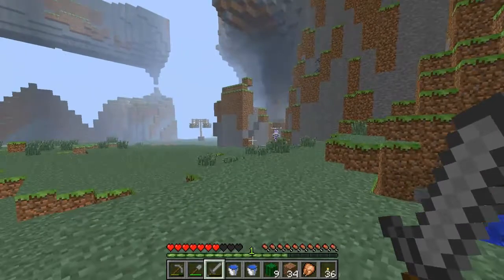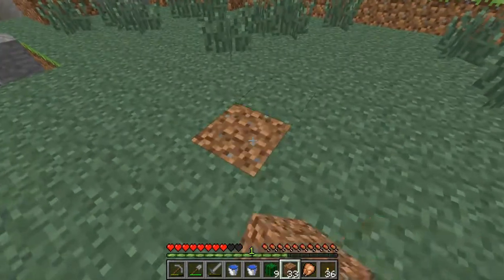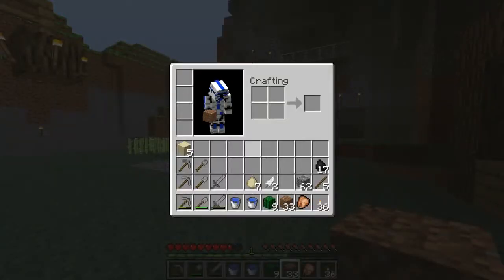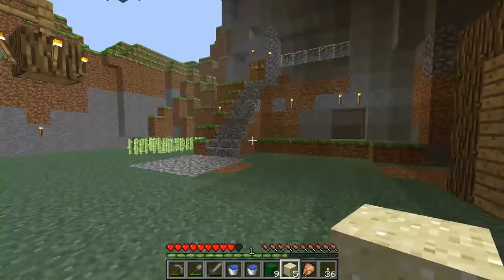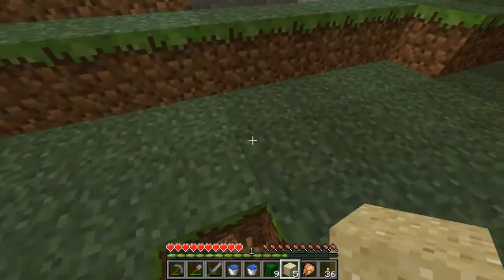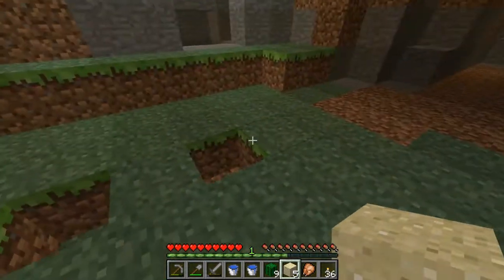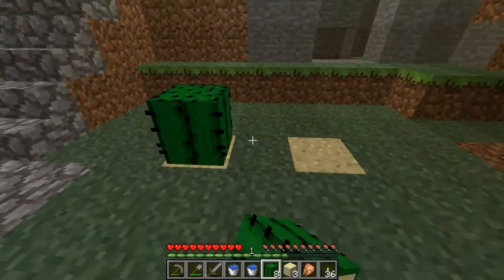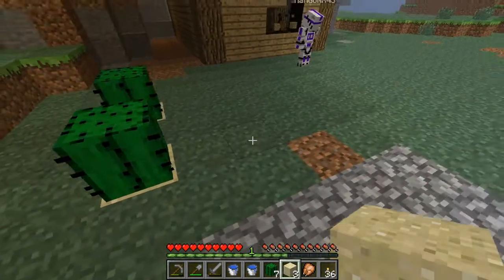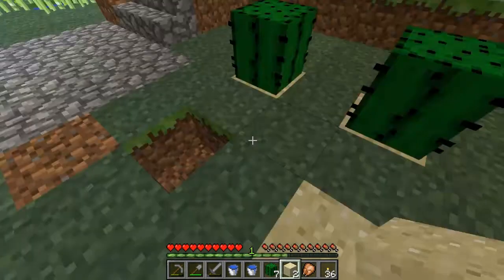You can only make animals mate once, right? Actually, I don't know, I haven't played too much of the new Minecraft. I think you can make them mate more than once, because it kind of makes sense. I just need some glass. The hard part's gonna be finding a place for a tree farm — that's gonna be absolutely huge.